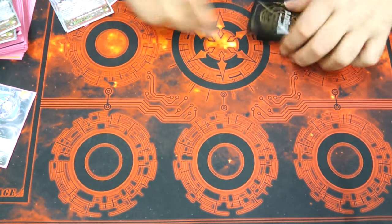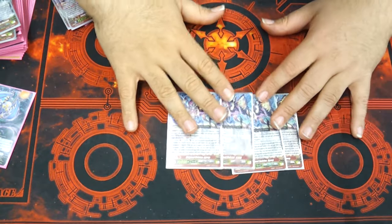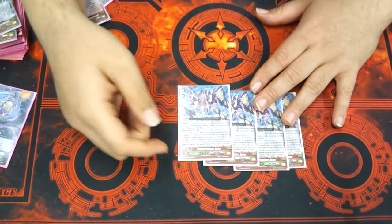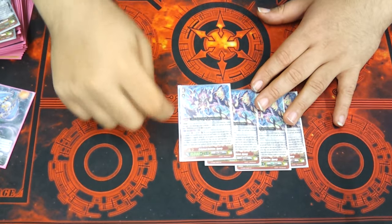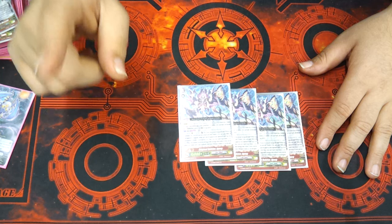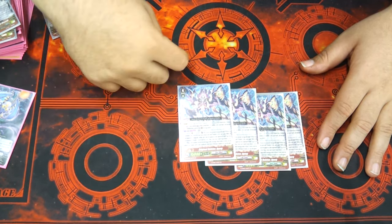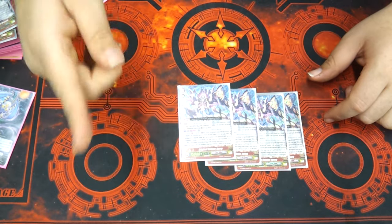Then we have the big boy, Igorg. This is from the new set — it's a Generation Rare. Basically what he does is if you have a deleter heart, counter-blast one, delete a unit, lock a unit in the back row, retire one of your units, and then banish-delete a card from their drop zone.